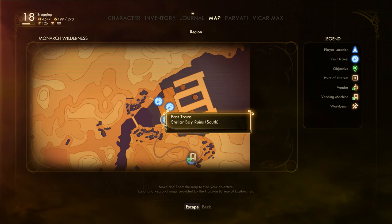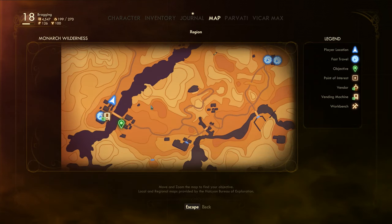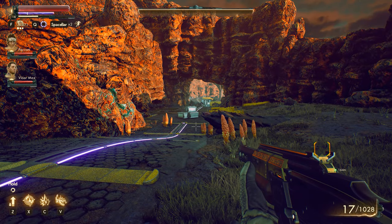Remember when we came out of Stellar Bay — there's a bridge there. That explains it. So yeah, if we want to go to Cascadia, we need to go all the way over here to Amber Heights, which sucks.